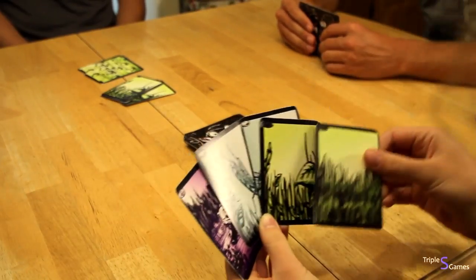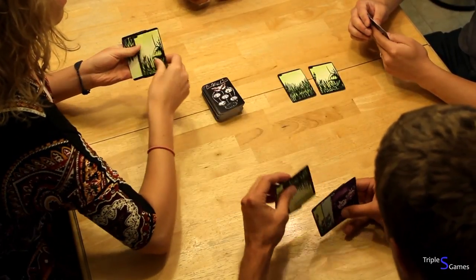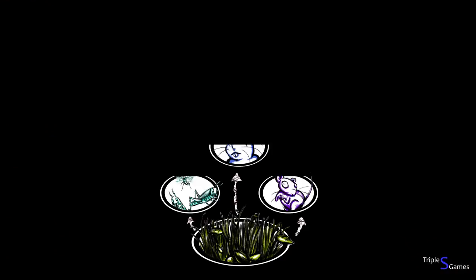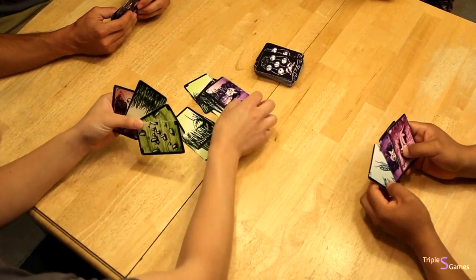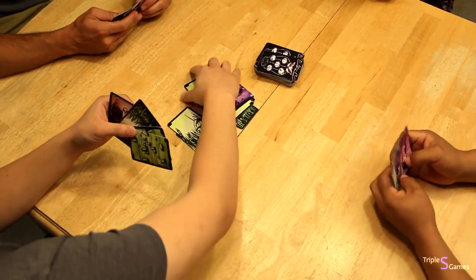At the start of your turn, draw until you have five cards in your hand. Then you may play any number of vegetation cards onto any of the three piles on the table. Or you may play one grasshopper, mouse, or rabbit on any existing pile of vegetation cards, thereby claiming that stack of cards as your own.